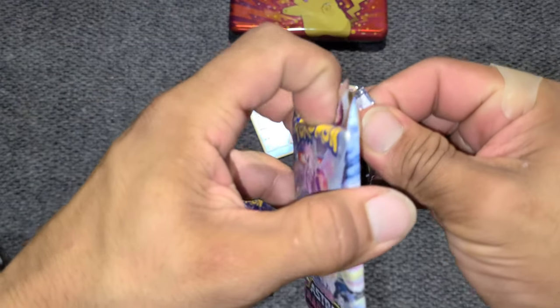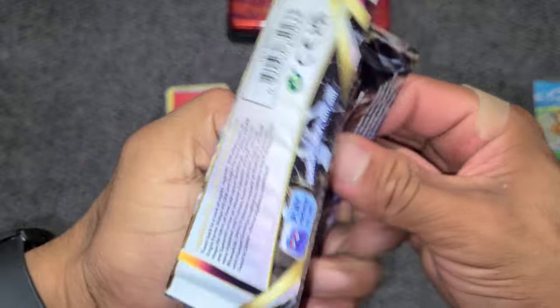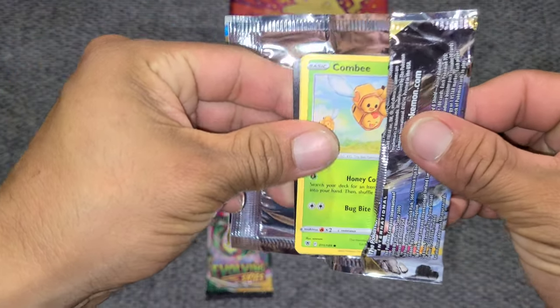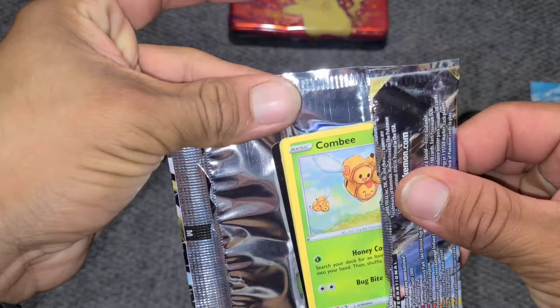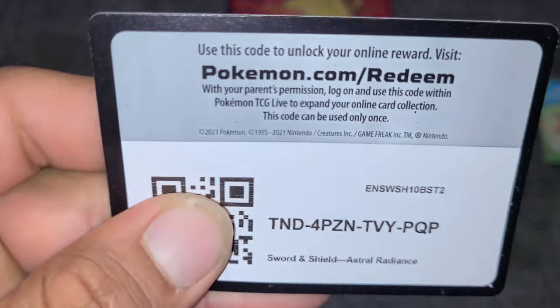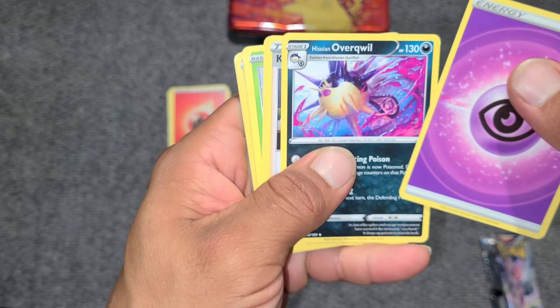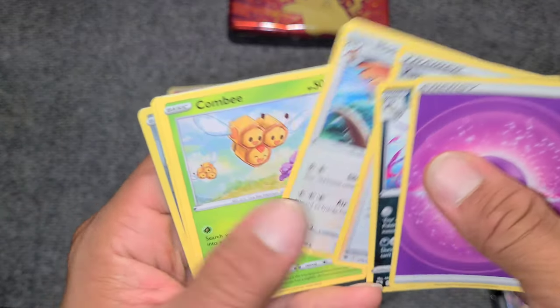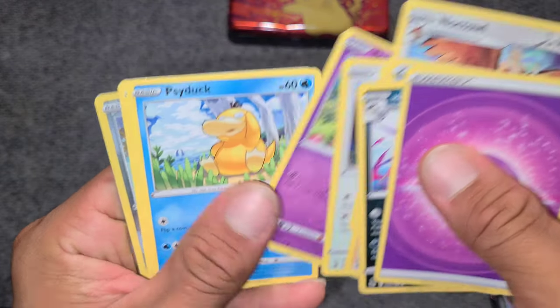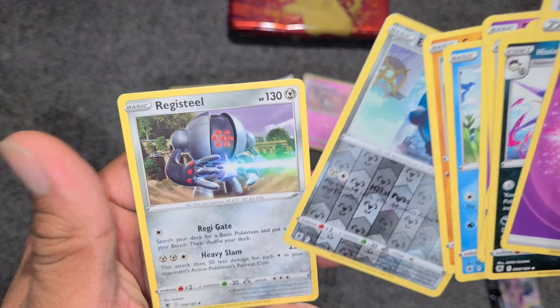Astral Radiance. Nice, clean rip. I'm getting so worried seeing so much fraud going on online that I'm just careful with the crimps now and watching as I open these packs. Qwilfish, Komala, Noctowl, Comfey, Chatot, Drifloon, Sudowoodo, Bronzor, and Registeel. Not bad.